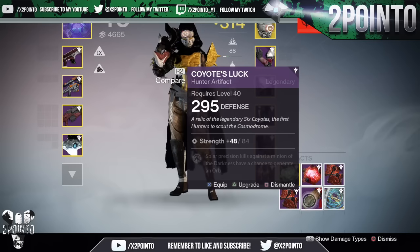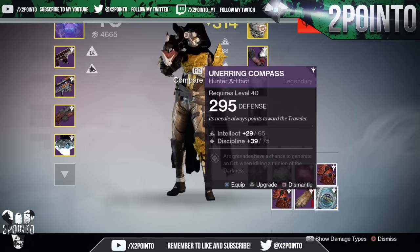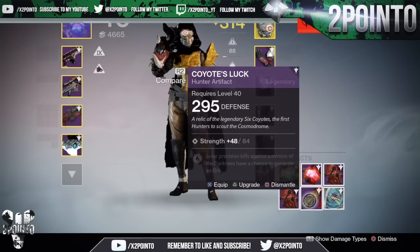The Coyote's Lock Artifact — 295 Defense, Solar. Precision kills against Minions of the Darkness have a chance to generate an Orb. And then the Aeneering Compass Artifact, again 295, Arc. Grenades have a chance to generate an Orb when killing Minions of the Darkness.